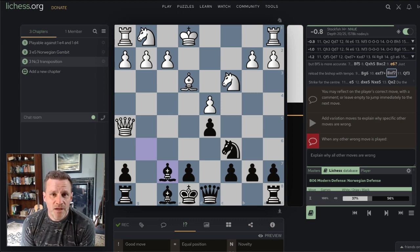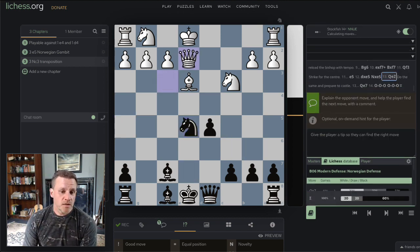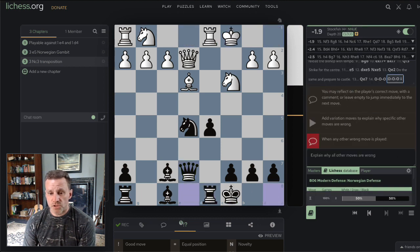Bottom line: if you're looking for something offbeat that will do well even against stronger players, then the Norwegian Defense / Norwegian Gambit may be for you. I thought I'd let you guys in on this. We grab the center, things look very good, and it's now minus 1.9 in Black's favor. It's an interesting one worth exploring a little bit more - let me know in the comments what you think. Otherwise, thank you for watching, see you later.